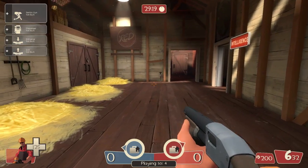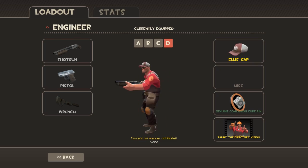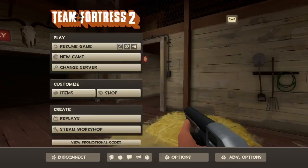All right, so let's get things started. Basic loadout for the Engineer, simple enough: a shotgun, a pistol, and a wrench. All behave exactly as you'd expect.